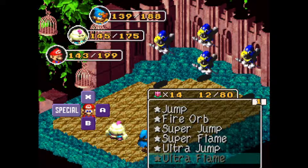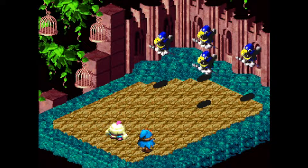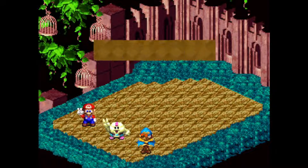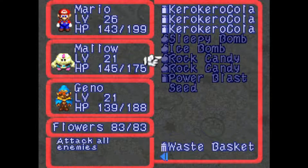And I can't even use Ultra Flame anymore. Damn it. I'll do Ultra Jump though — there we go. Alright, so everybody's been hit. Why don't you take them all? Yep, got them. Alright, one flower point — that's all I got left. Perfect time to use the flower jar and put myself up to 83. Just 16 more flowers to go before I cap out.